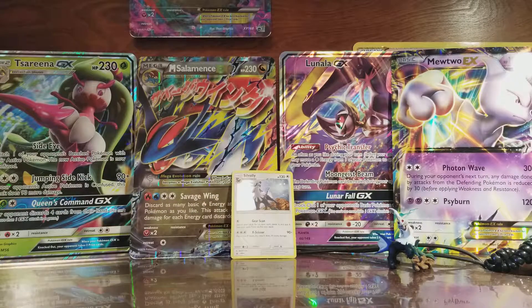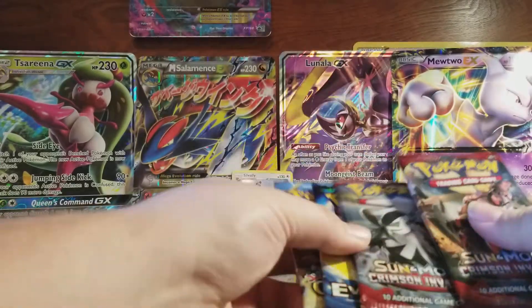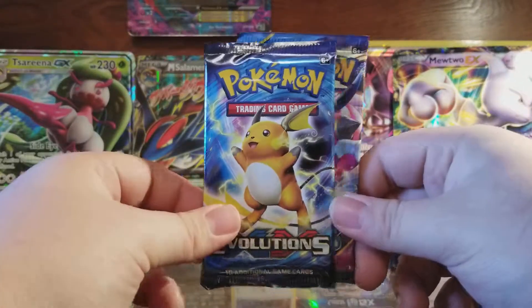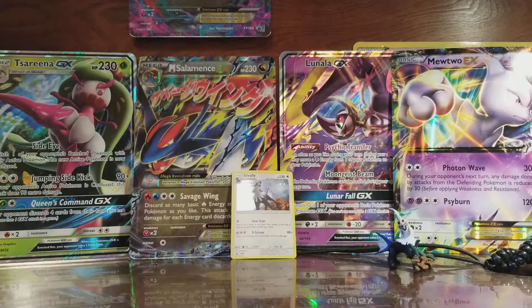And then we got four booster packs on the inside. Looks like we got two Crimson Invasion, one Evolutions, and one Ancient Origins. I'm going to go oldest to newest and start with Ancient Origins.